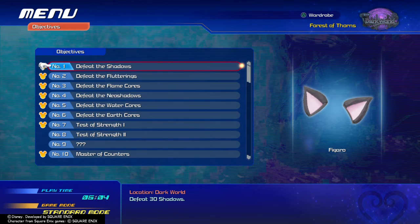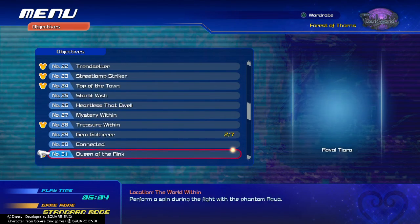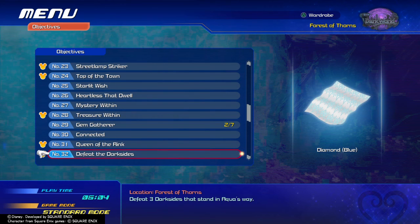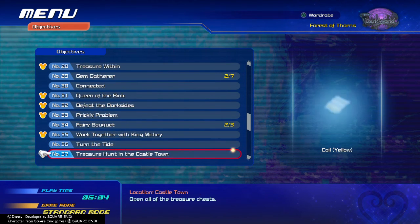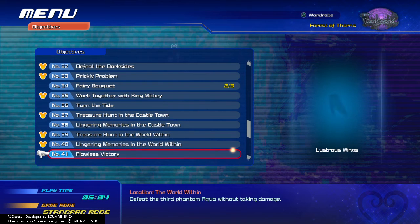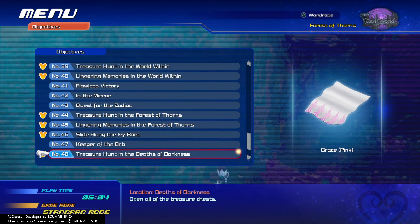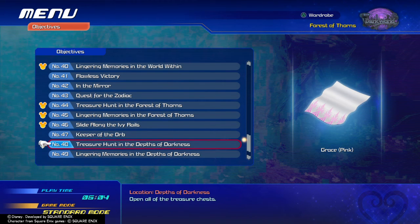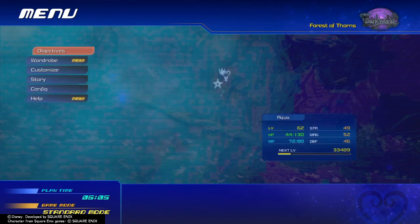I'm just going to double check my Injectives first. Always check your Injectives because there'll be stuff you can use to unlock things like clothing, but there's also the treasure hunt. Look for the treasure hunt and it'll let you know if you need to keep treasure hunting. I got most of the treasure hunts done so I think that's all I need.